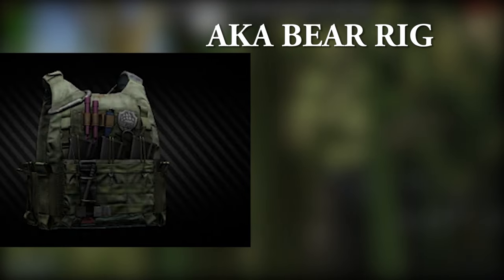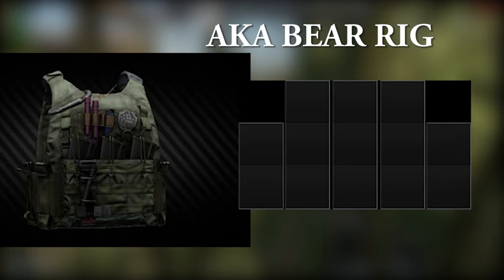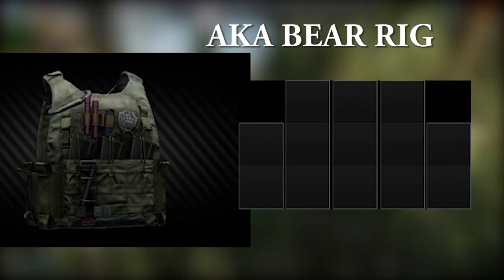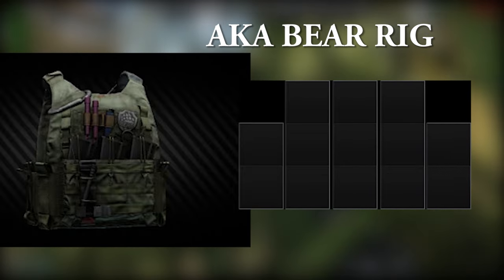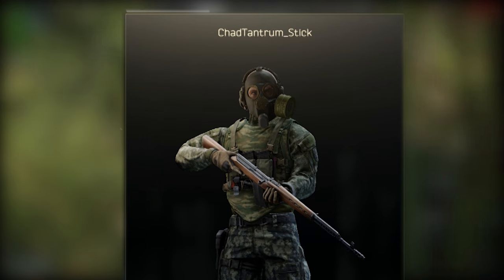The TV-115, aka the Bear rig, is similar to the USEC one — also level 3, but with 3 slots of 3 spaces to store magazines like 40-rounders and even 100-round mags from the 5.56 category. This rig is not always affordable as the price goes from 38k to 80k, so it's a good choice only if you grab it cheap. And always use a gas mask — it conceals your face well and is useful for bush camping, extra camping, or raiding overall.